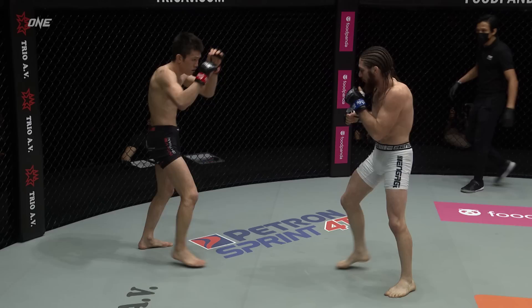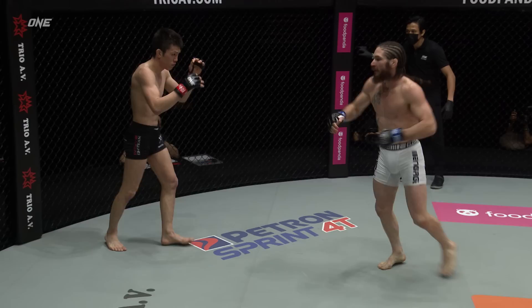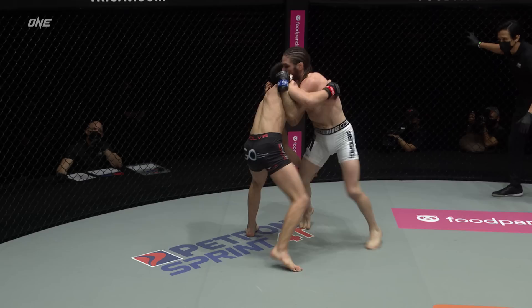Southpaw stance on both men here. High kick early from Aoki, rip kick from Aoki, outside leg kick from Nakashima. Switch-up round kick there from Shinya. Shinya's throwing the kicks early and he's landed a few of these body kicks too, with that right leg.